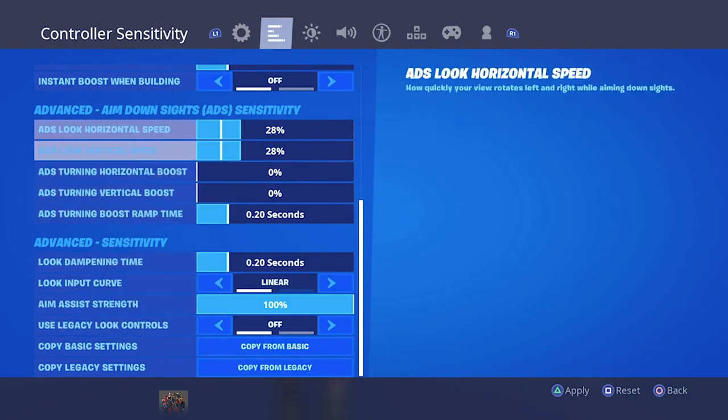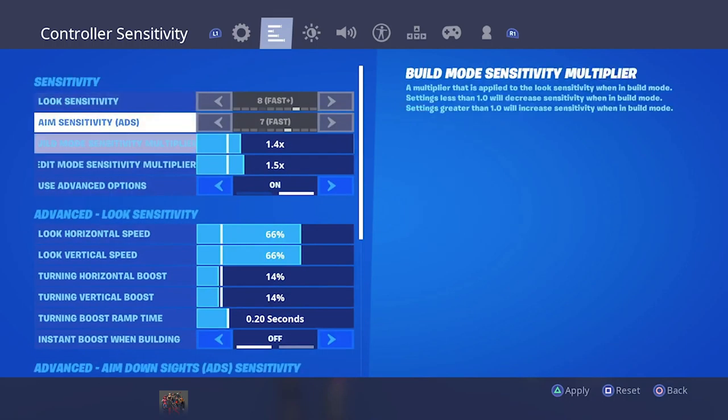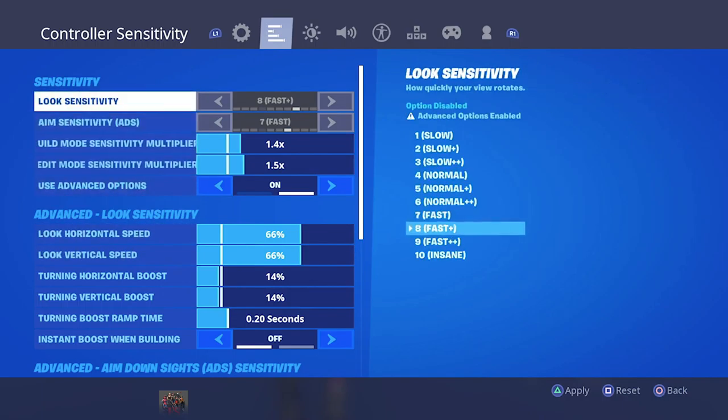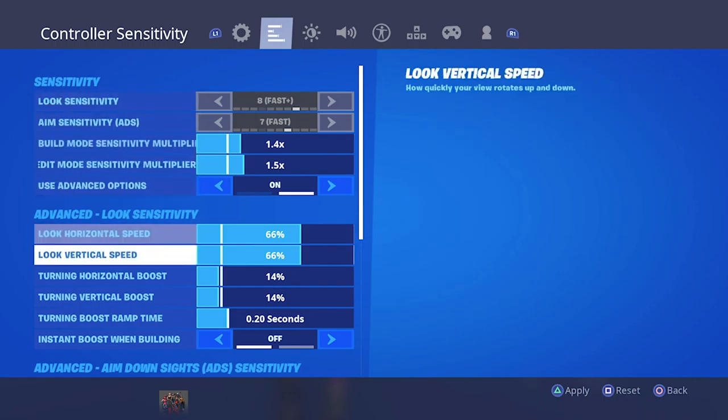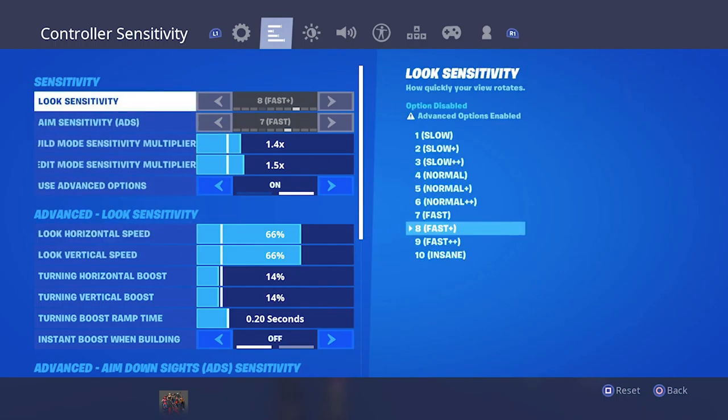If you just go 'Copy from Basic,' it copies your basic settings which are at the top, and puts it at 66 — because that's just what the settings are in contrast going from Exponential to Linear. Linear puts it at 66 rather than 8, because it's more touchy compared to an 8 rather than a 6.6.